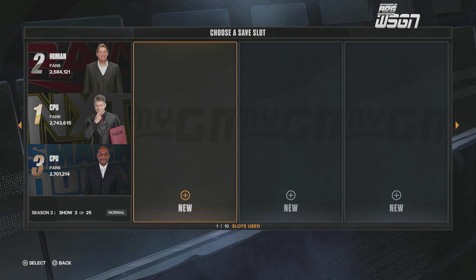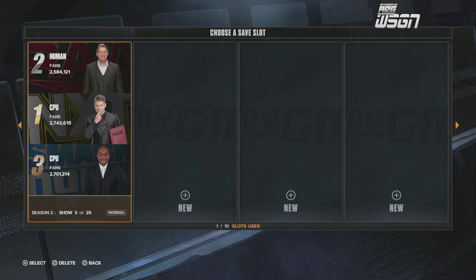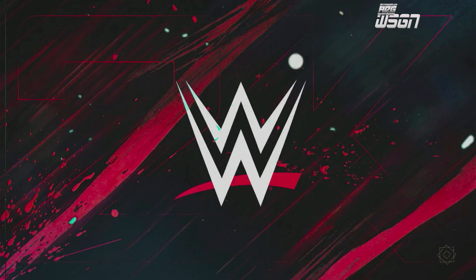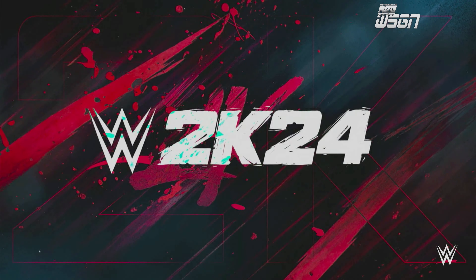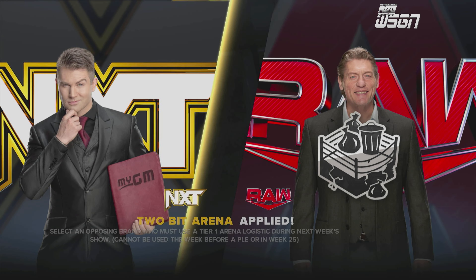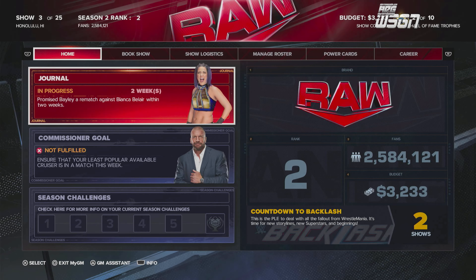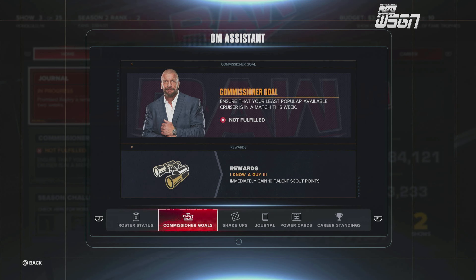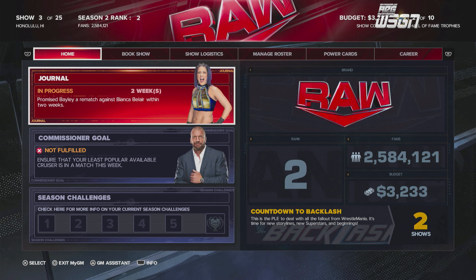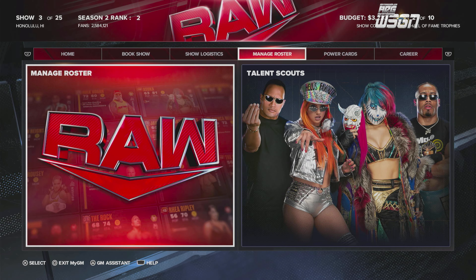Are you actually playing GM Mode with creations? Because when it comes to creations, you cannot add them — you cannot add on to your roster outside of the DLC. You cannot import or export. There needs to be an ability somewhere in GM Mode where we can go in and shake up our roster, but we cannot do that. If you go to Manage Roster, there's nothing in there.